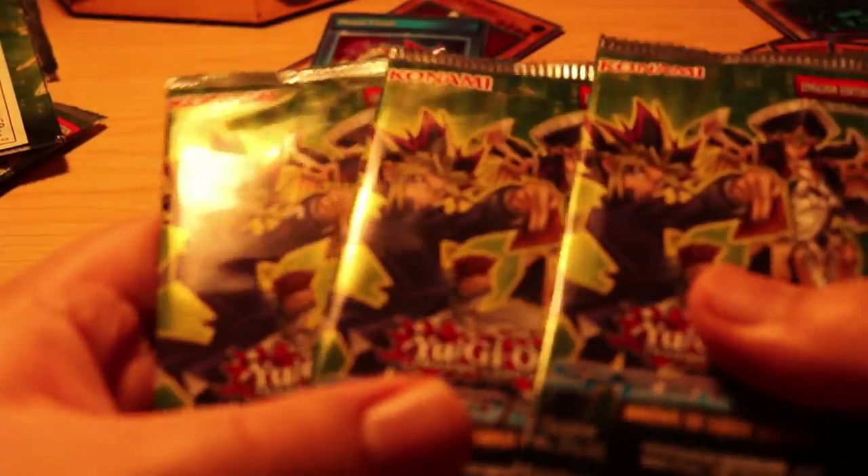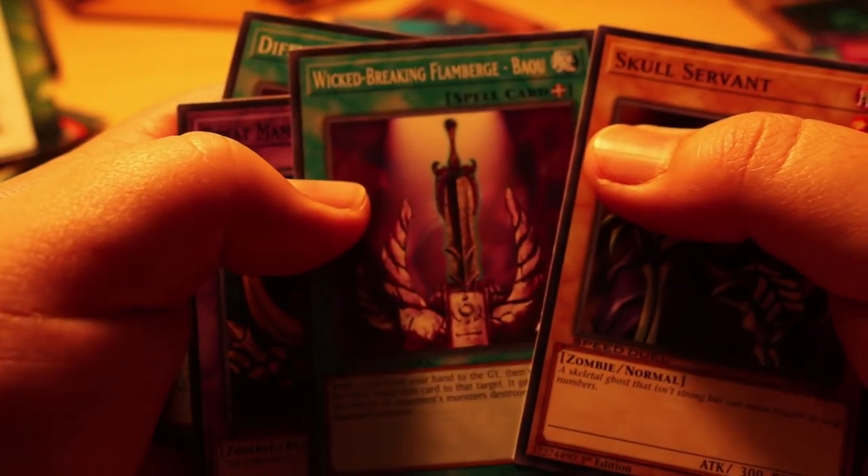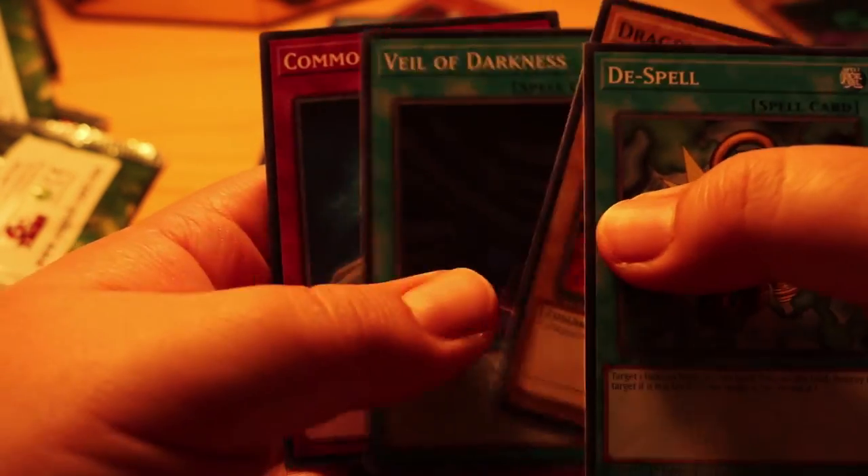Alright, down to the last three packs — can we get Queen's Knight, Jack's Knight, and Arcana Joker? Really hoping! Let's go! Limit Impulse, Half Shut, Snake Hair, and another Block Attack. Oh, I can feel it — it's one of these packs, I know it! Skull Servant — nice guy — World Breaking Flamebird Bow, Great Mammoth, and Different Dimension Wave. Last one, can we get it? Cool D-Spell, Dragon Zombie, Veil, and Common Charity. Well, we didn't get it this time.